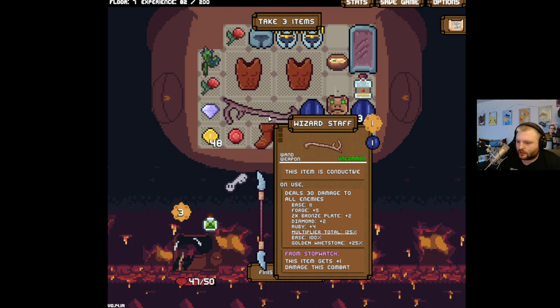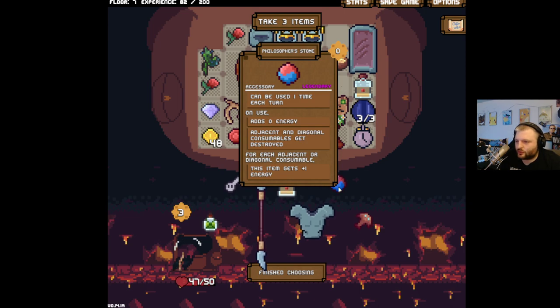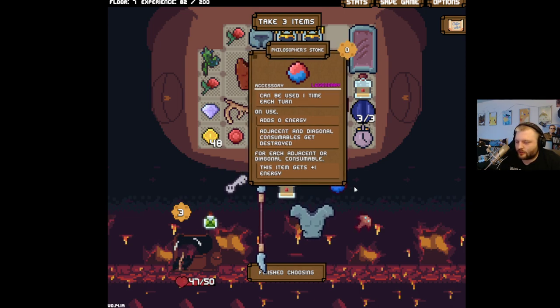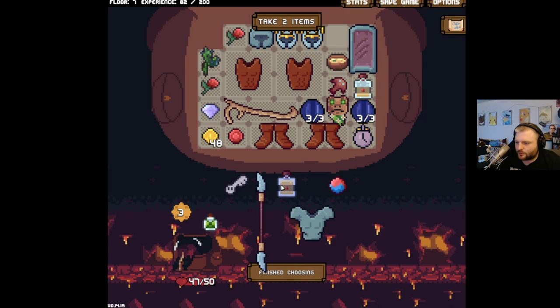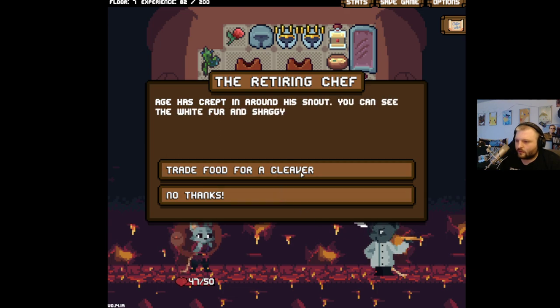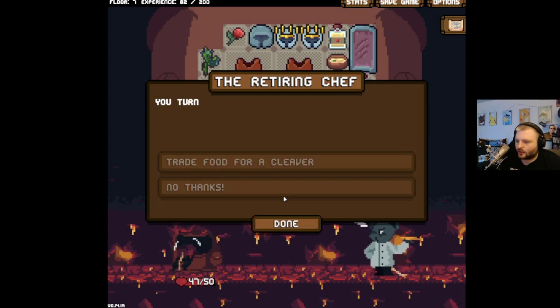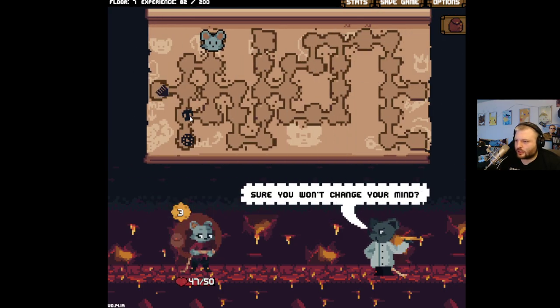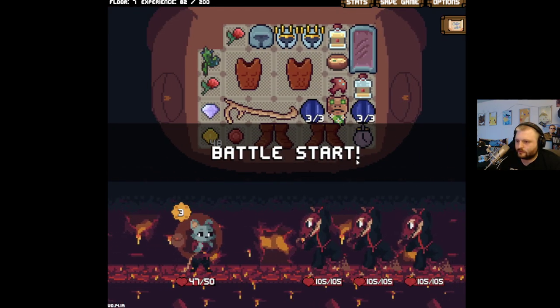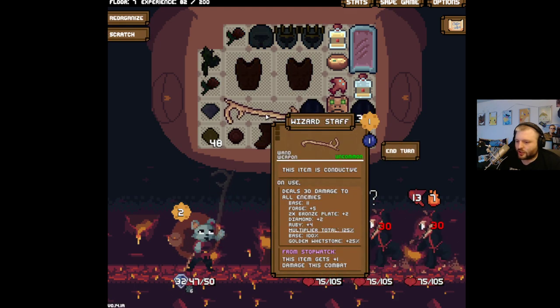Let's just try this for a fight — see what happens. Can be used one time each turn, adds zero energy — well, no thank you. I'm sure you're an amazing item that everyone loves, but not me right now. I don't want a cleaver, but I do like that there's someone who just trades for cleavers. Let's start at 30 now.